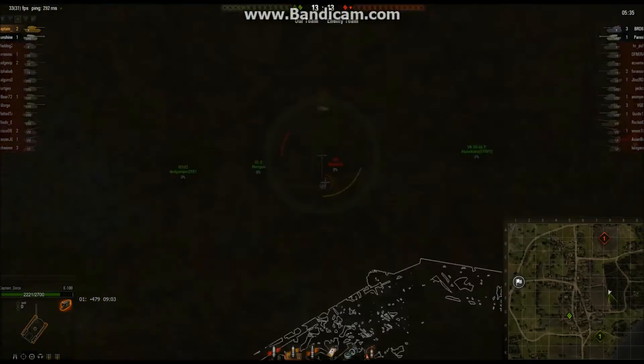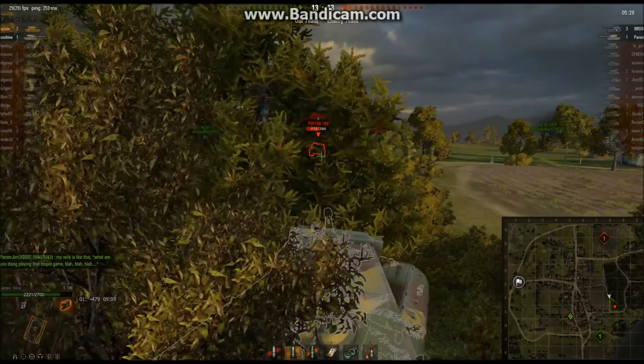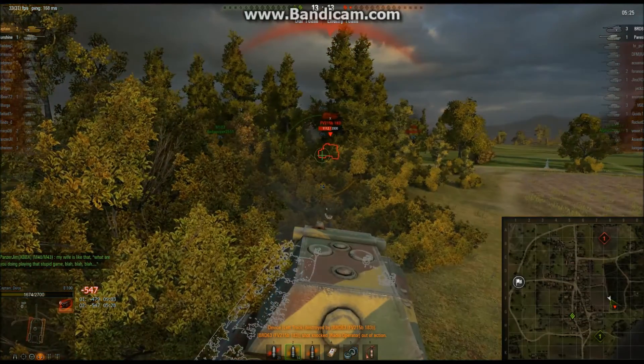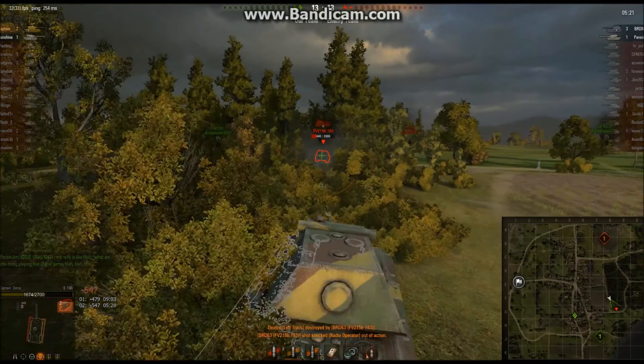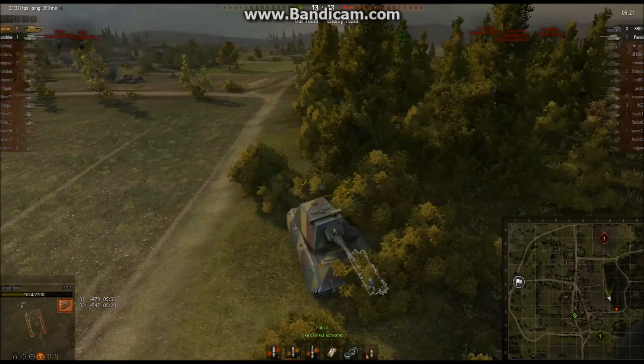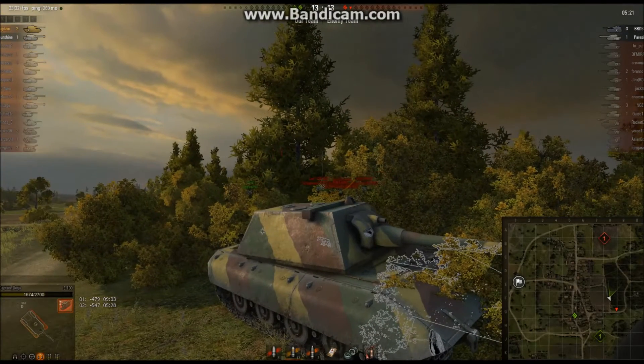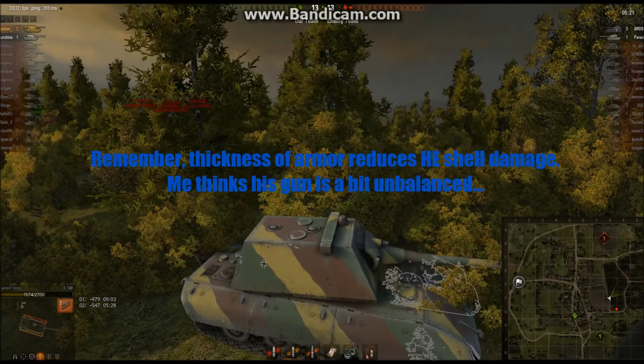I have not been spotted yet — now I've been spotted. The Hashemobile knows where I am, and that is dangerous. I'm not even reloaded yet, and it's going to take two shots to kill him. He just did 547 damage to me by shooting an HE shell straight into my gun mantlet — that is the thickest armor on one of the most heavily armored vehicles in World of Tanks. He shot an HE shell at it and did 547 damage.